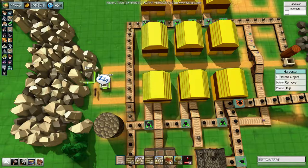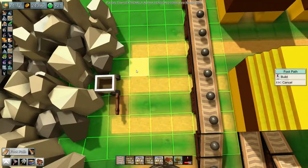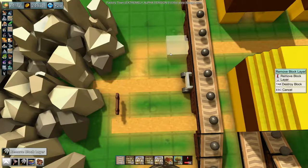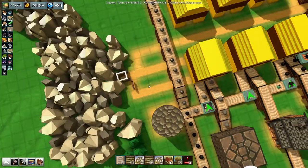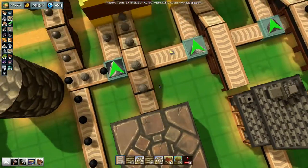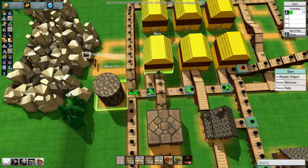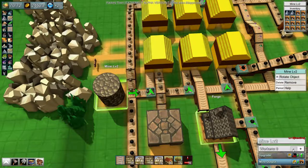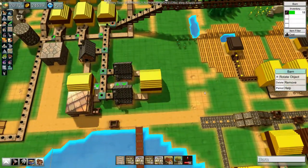Grab stone, put in barn — thank you. So that's going to get an augmentation of stone added to it as well. I'm actually going to stop you for the time being so our iron and coal can fill up a bit, because we need that.